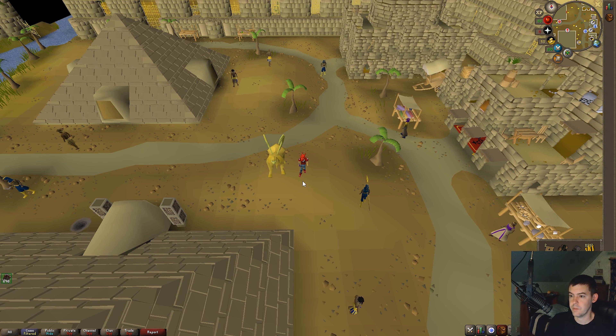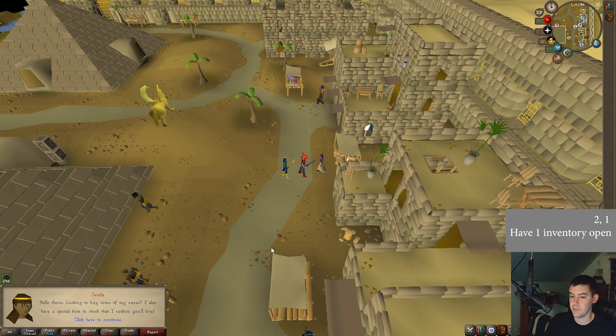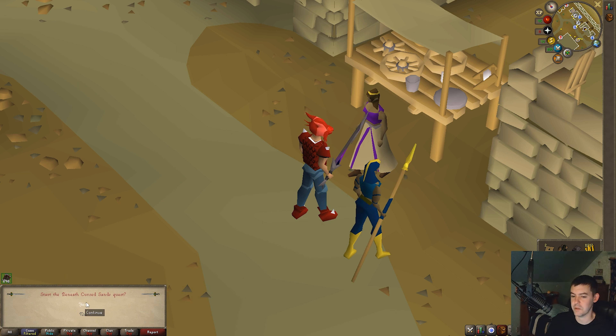Do this quest in Sophanem. East of the Sphinx, you're going to talk to Jamila to begin the quest, and you're going to say options two and one. So I'll press option one to start this Beneath Cursed Sands quest.